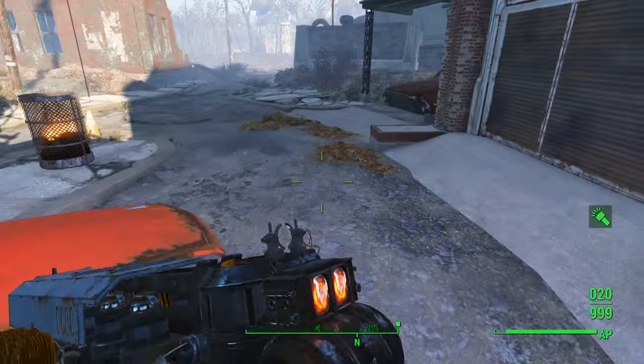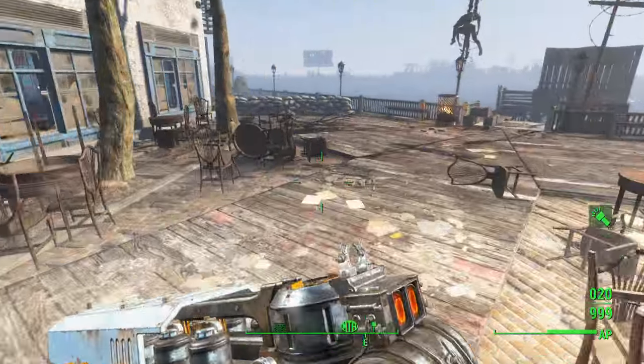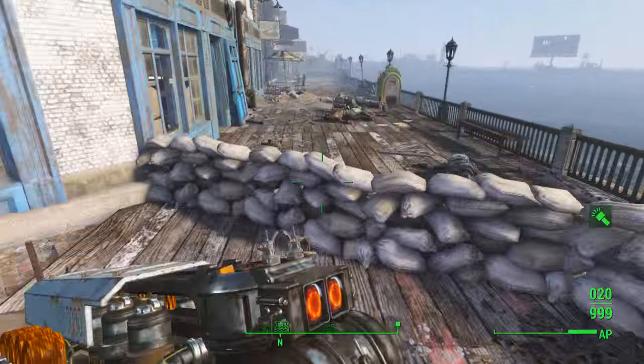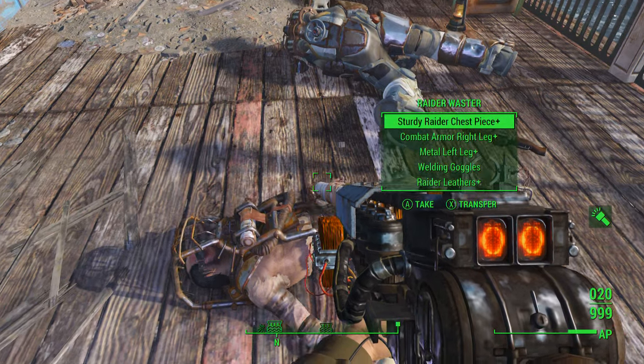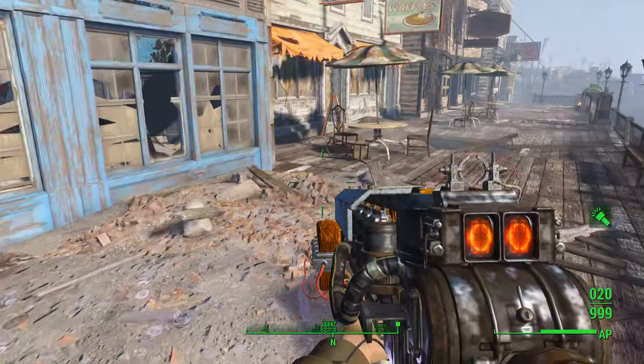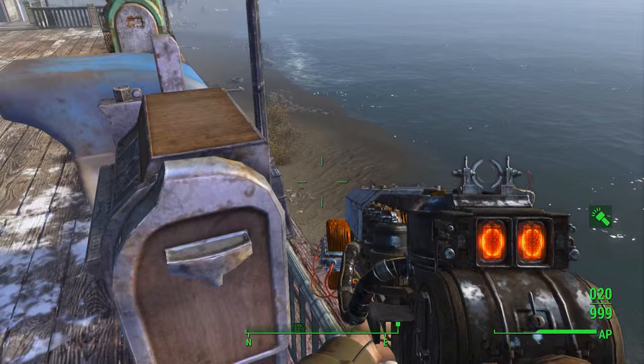There are guys all over this area, so go ahead and clean them out and you can get your book return tokens. I probably have about 20 or so now. Let's go ahead and get the power armor — it's right over here.